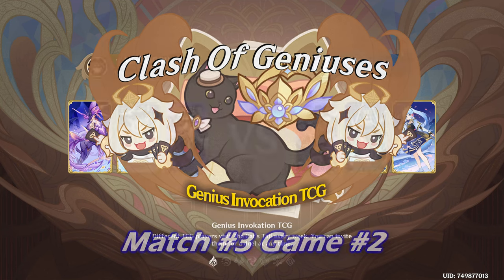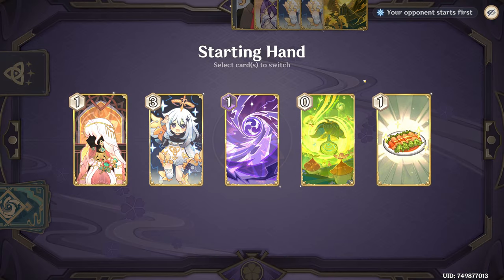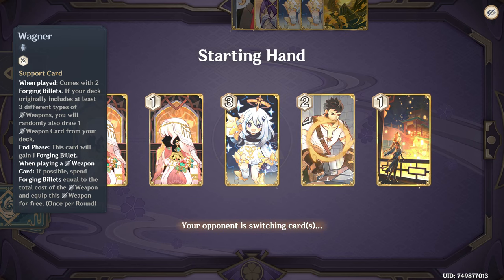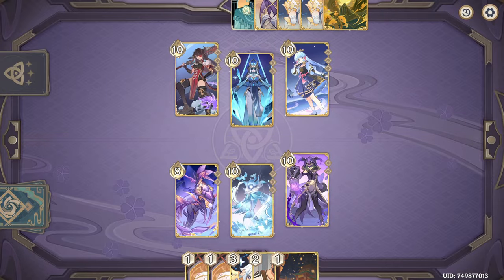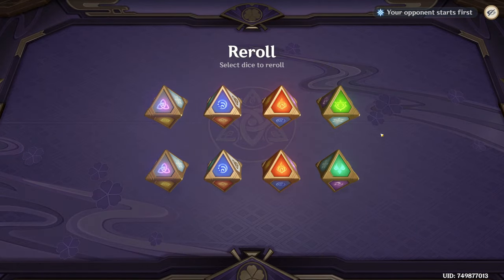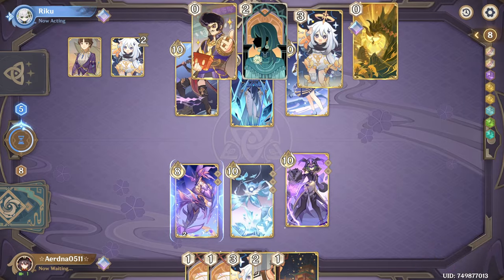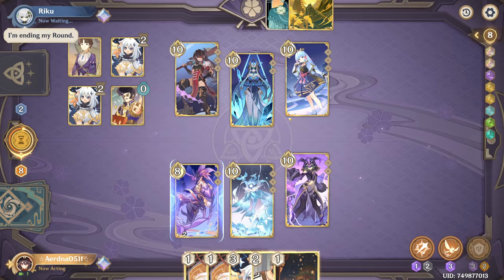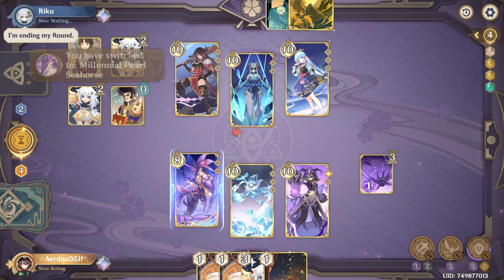Let's see what happens in round 2. Let's see if Riku can pull this one off, or perhaps Aderna will redeem himself. Drawing the Wagner — unfortunately, Wagner in this deck is just a pure brick, there is no real good use for him. Replaced Gamblers — I assume Riku expects to draw Gamblers at some point; we'll see if that ends up happening. That's a very nice setup — sacrificing Maiden just to set everything up. It's going to be 12 dice next round.